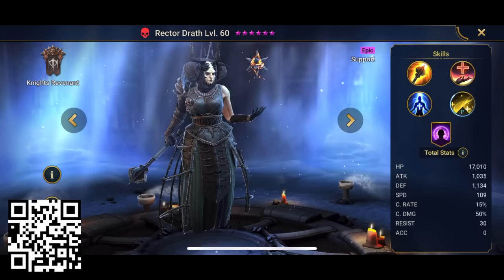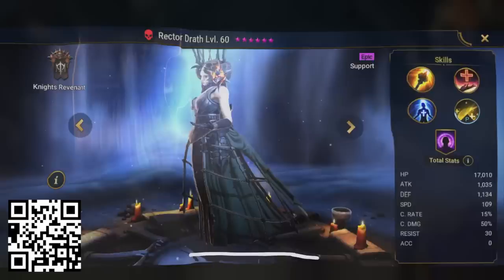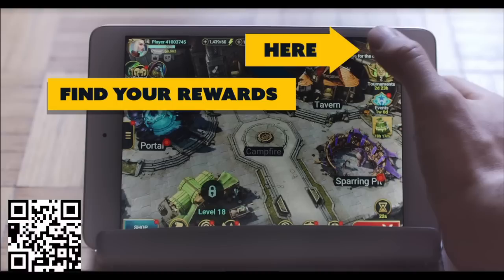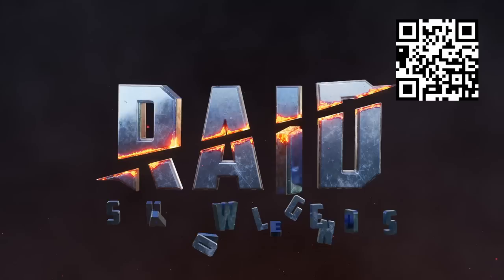For new players, we're talking a free epic champion, rector draft, 200k silver, 1 energy refill, 1 XP boost, and 1 ancient shard so you can summon awesome champions as soon as you get in the game. All this treasure will be waiting for you, available for 30 days for new players only. You can download Raid for free right now from the App Store or Google Play.